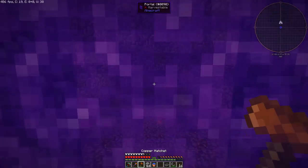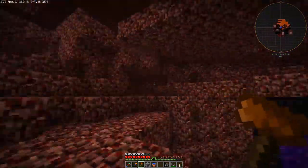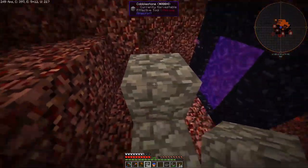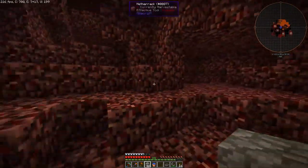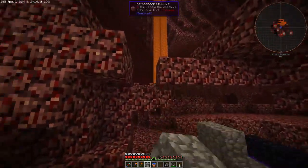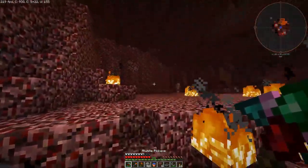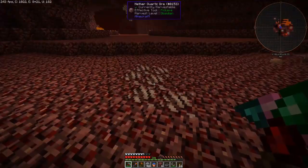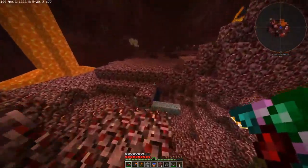Let's hurry on over to the nether portal. I've got some cobblestone so I can make a barrier around my portal so ghasts don't blow it up, because that would be very nasty. Our portal is already very well secured. There's a not-so-good noise instantly — I can hear lava too when these chunks are loading in the nether.